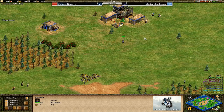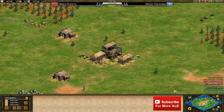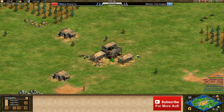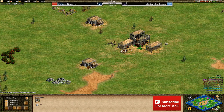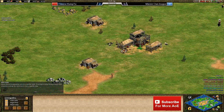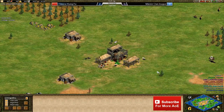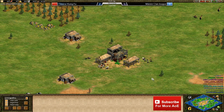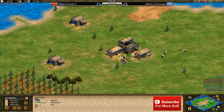You guys will be pleased to know that I have got the greater black patch, which means we can finally see the grey player on the mini map in black and not looking the same colour as the stone mines. Now I just have to find a solution for the yellow player so it doesn't look like gold, but I did usually have more problems spotting the grey player than the yellow player so hopefully that's all good now.